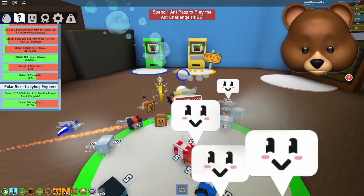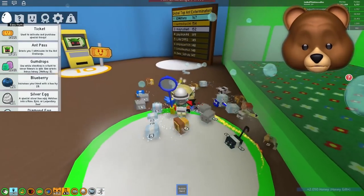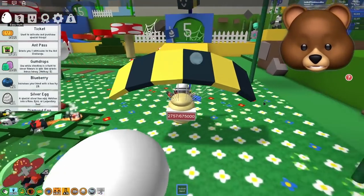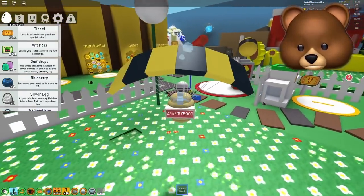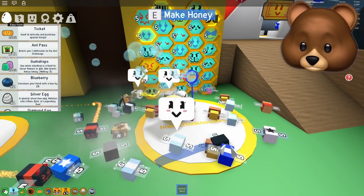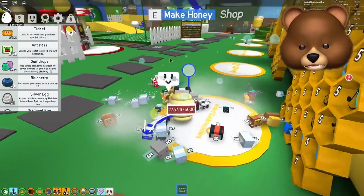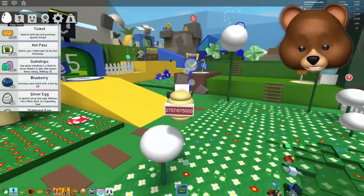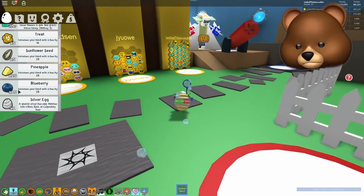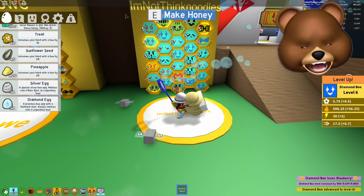I don't know what is going on, but I've tried two separate servers. Every time I try to do the ant challenge, it won't let me. It doesn't spend my ant pass - I go there and it says five minutes and it won't start. Must be a glitch on the server. What I want to do is get one single level six bee. I think I'm gonna go for blueberries just so we can get this gifted bee to level six. There it is - my 10th blueberry! It's 500 for my diamond gifted bee right here. You ready to be level six? Yeah! Look at that.